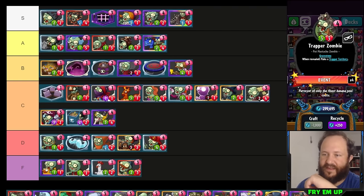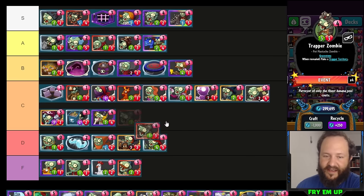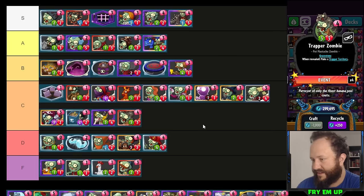Trapper Zombie — another four-cost sneaky gravestone. It's a decent card but hard to find a lot of use for it. Being able to create Trapper Territory environments and reactivate it with Mug is good. But it's hard to find room in decks because Pogo is so strong and such a better card. Crazy the difference between Trapper Zombie versus Backyard Bounce and Pogo.